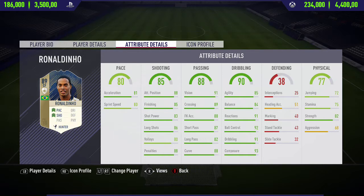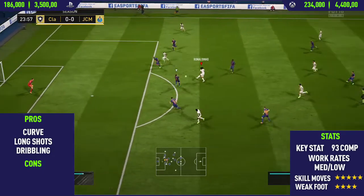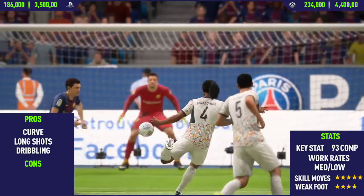Getting into Ronaldinho's in-game stats, he's got 81 acceleration and 80 sprint speed. That doesn't seem the best, but if you apply a Hunter chem style — which I did — he goes up to around 90 pace, so it doesn't really make too much of a difference.